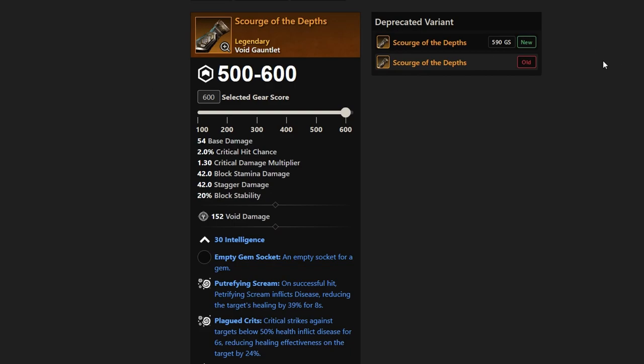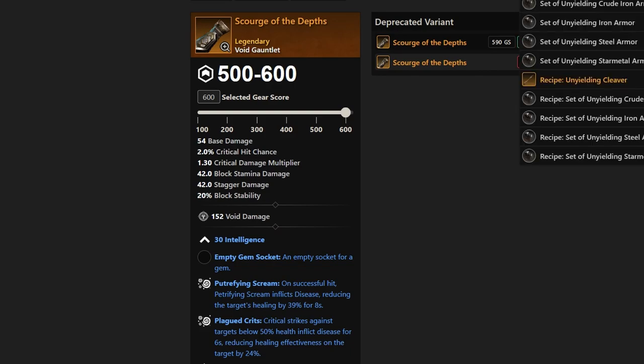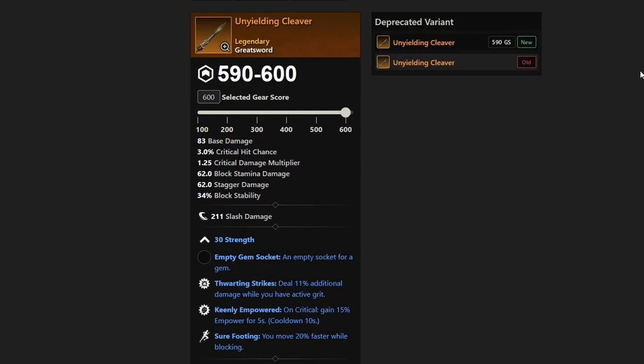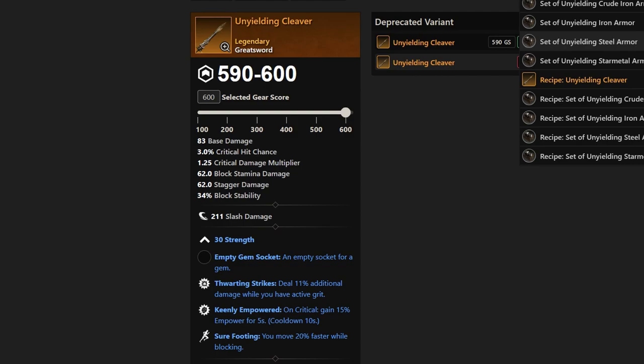Now we have the Unyielding Cleaver, which is also Mutated 8+ only — you can run Mutated 8, 9, or 10 to get this one. It's a greatsword with Thwarting Strikes, Keenly Empowered, and Sure-Footing.